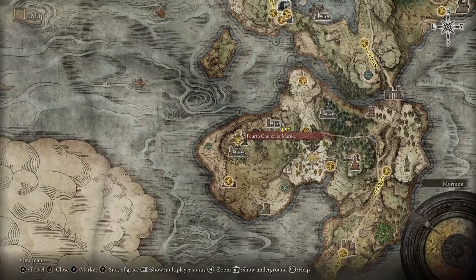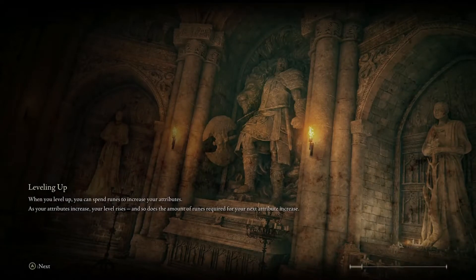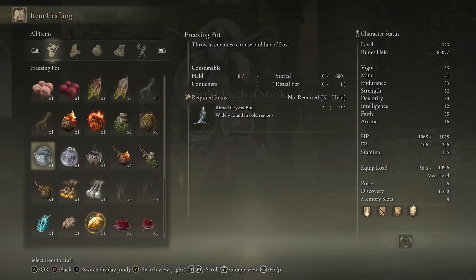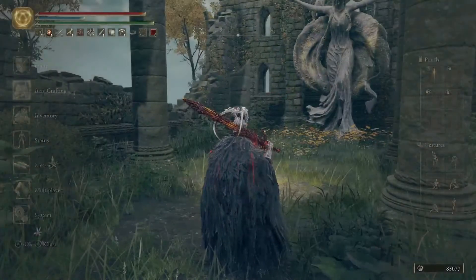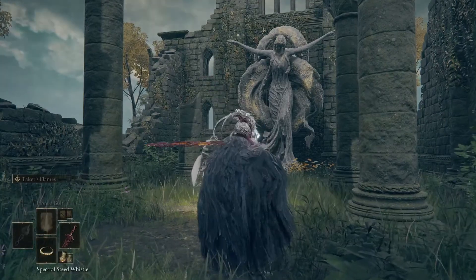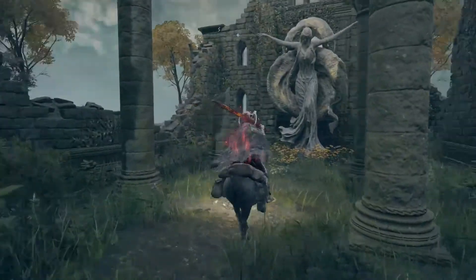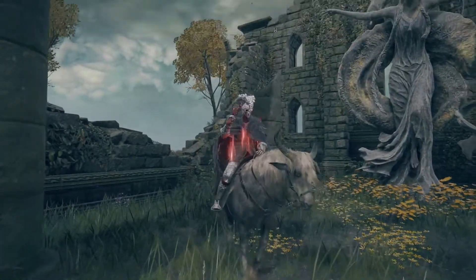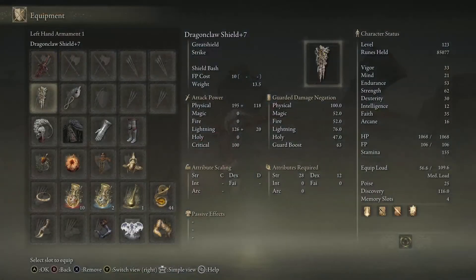Once you guys find Patches — his name's Patches, you find him in a cave — you'll get the recipe to be able to make the golden pickled foul foot, which requires four toed foul foot. The only way to get those is from birds, so now I have to go hunt these birds down. I have another video — if you guys are looking for Patches and want to know where he's at, hit the link down in the description.